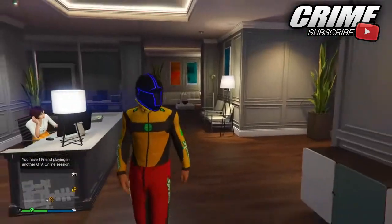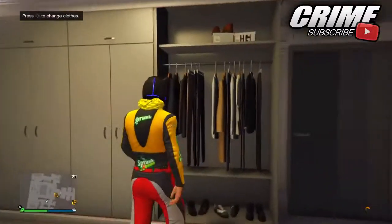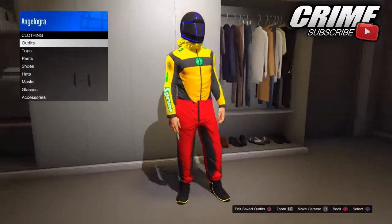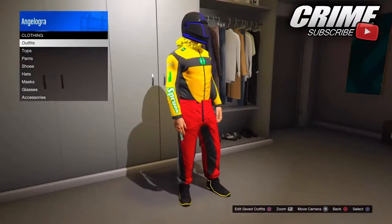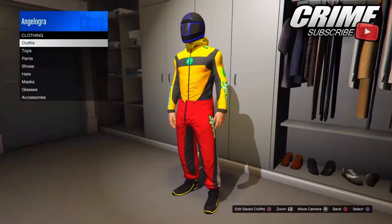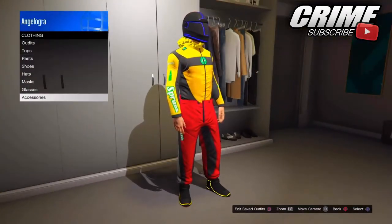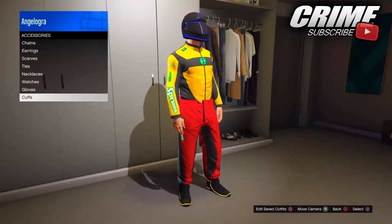Once loaded into GTA 5 Online, you should have the outfit you created on your female character — as you can see right here with the biker top. I got a yellow and black biker top and a Tron helmet. I will have a tutorial out later this week on how to get any Tron helmet onto any outfit, so be on the lookout for that and make sure you hit the notification bell.